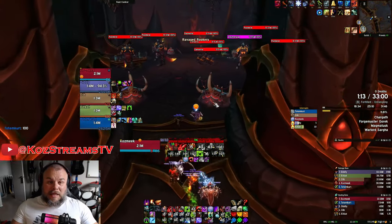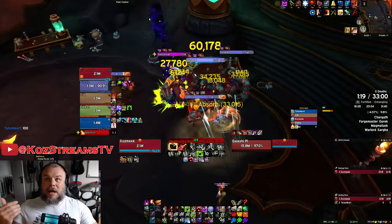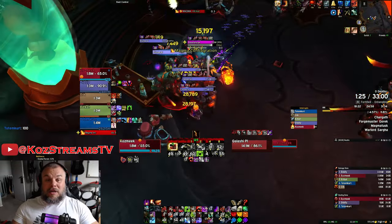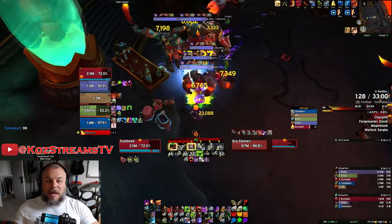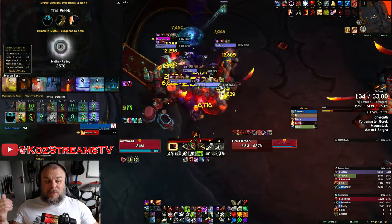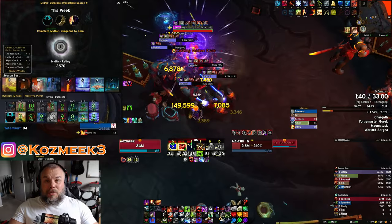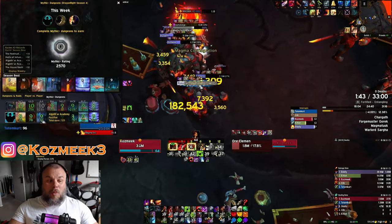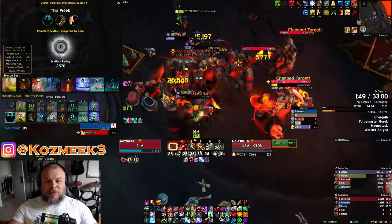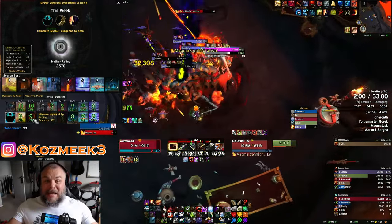We did a lot of keys on the Death Knight, helping some people out, and we ended up getting some IO. It still shows last week's week 12 affixes because I'm recording this just before reset. The DK gained seven IO points overall — going from 2563 to 2570. We got three points from an Algath'ar Academy nine, one point from a Ruby Life Pools nine, and three points from an Uldaman: Legacy of Tyr nine.